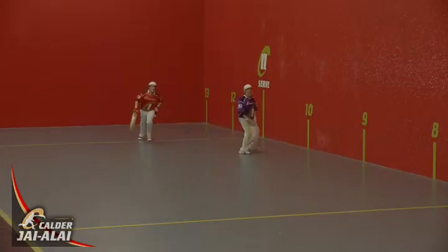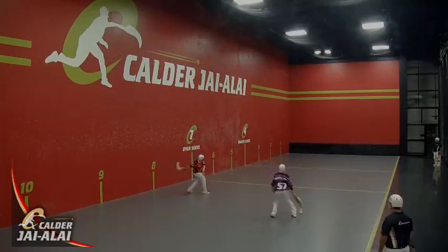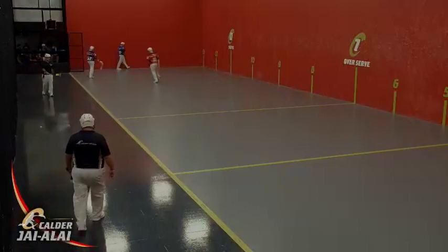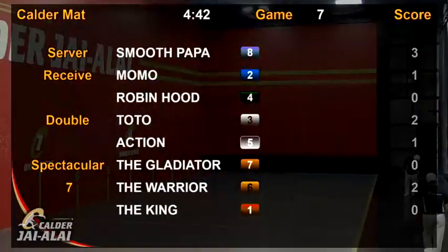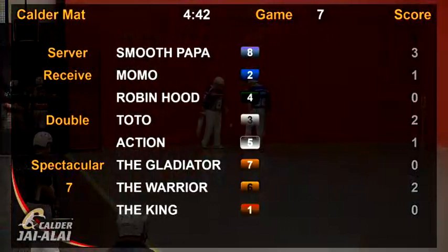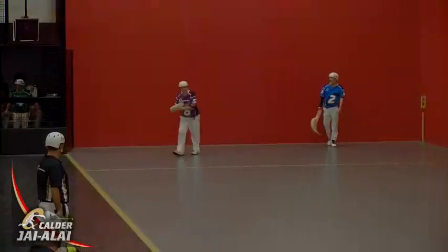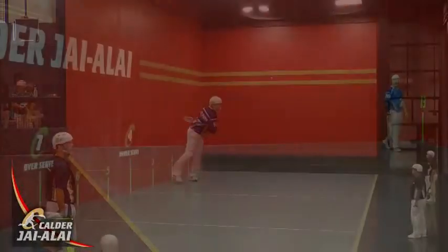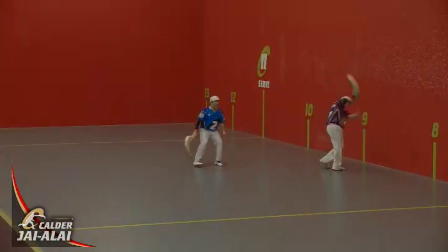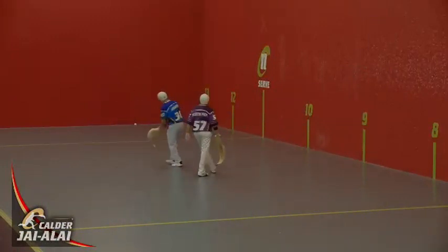King with a reverse. Smooth Popper sends it deep. King turns it over — it's out of bounds and the point goes to eight. Now eight serves two. Mono with the overhead, big dump by Smooth Popper. Back to the inside of Mono, open court, and Mono takes the point. Now two serves four.